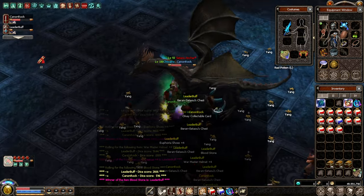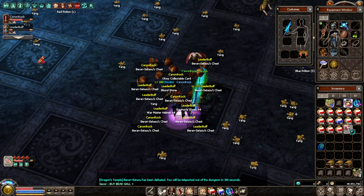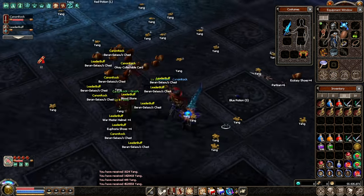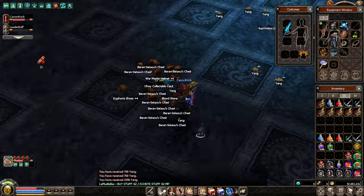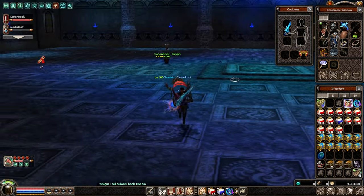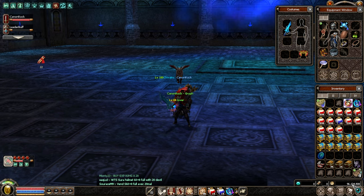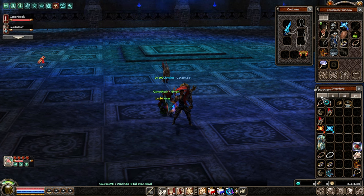Let's see how much yang we can make. We got the stone. Now let's wait for the drop to disappear. And that's about it. So this is the final drop: we've got 10 baron chests, 1 soul stone, and 46 million. We actually spent 5 twisted keys on each character.